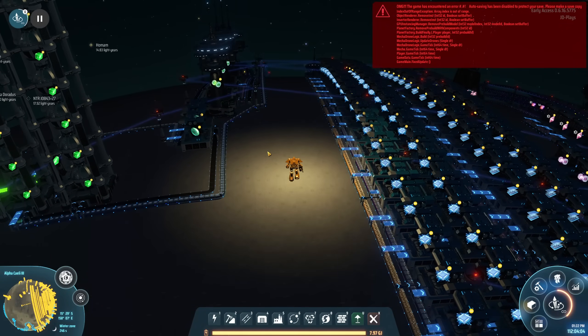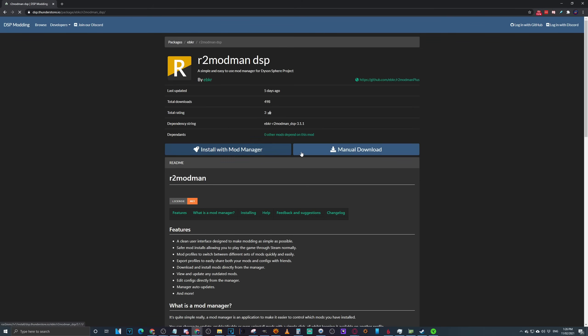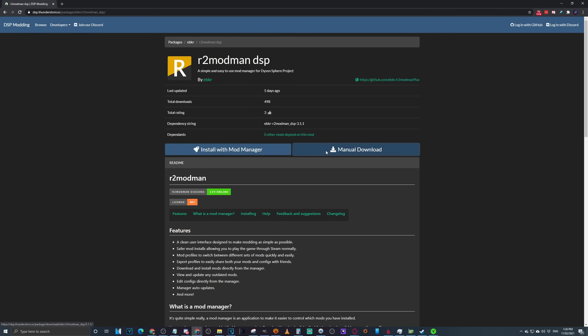With that out of the way, let me tell you how to install these mods. The first thing we need to do is go into the Dyson Sphere modding portal - the modding community has already made a modding portal where you can find a lot of the mods. What we want to do is download the R2ModMan DSP - it is a mod manager for Dyson Sphere. Manually download it, save it somewhere on your hard drive, then once it's finished downloading open and run it.